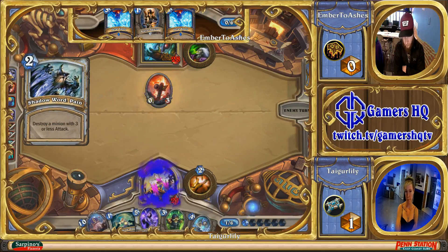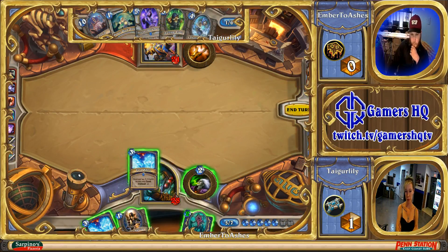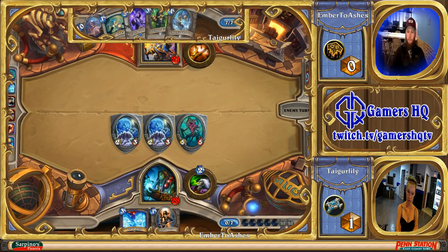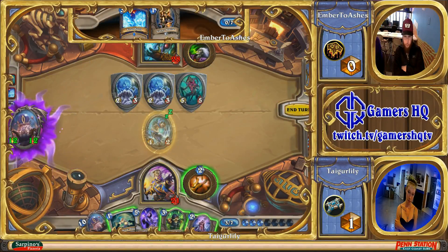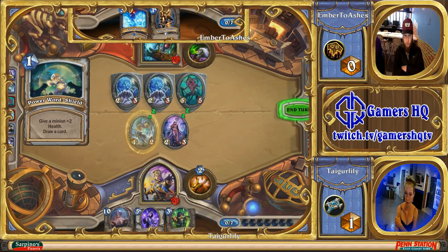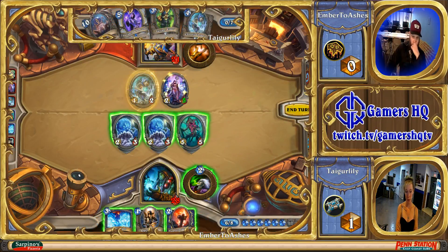He just saw one piece of AoE removal from Tiger Lily. So you can think: if she just used Excavated Evil, I'm pretty much in the clear unless she happens to have another one. If they have any AoE, it's probably Holy Nova if that. He's going to establish a decent taunted-up board here. It looks like Tiger Lily's going to go really hard on powering up C'Thun — it's at 14 right now and in her hand. If she stays off damage until turn 10, she's got three turns to do it and she's in a solid spot. C'Thun's going to do some work.